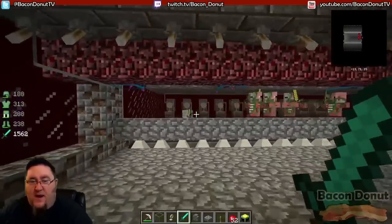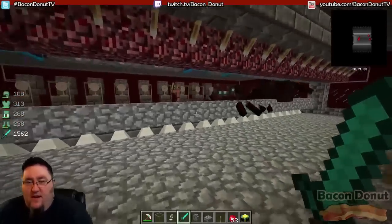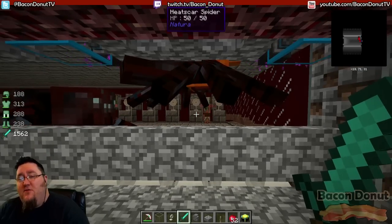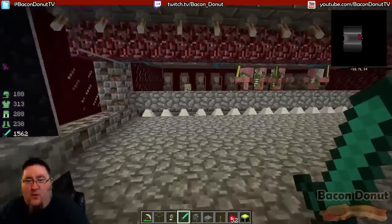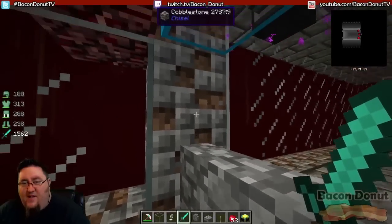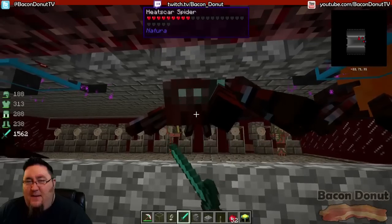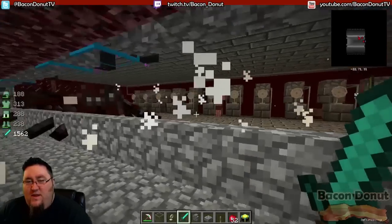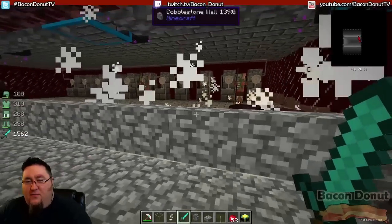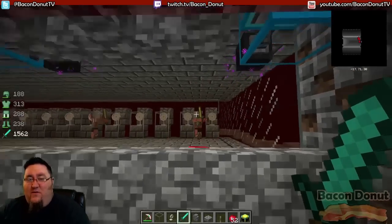We've got a variety of spawns in here: heat scar spiders, Pigmen of various types, flame bats, and also Wisps from Thaumcraft if you have that installed. This is a cobblestone wall, and the reason I'm doing that is there's technically only half a block of space there — that keeps the baby heat scar spiders from fitting through that gap. These spiders are bad news; they have a ton of health, and when you kill a mother one the babies often split off. If you don't set this up right they'll hop over the fence and come after you.